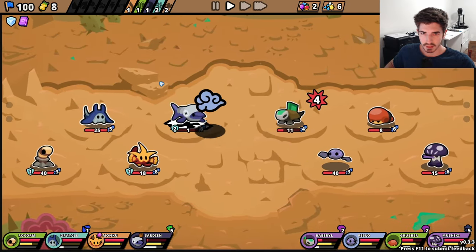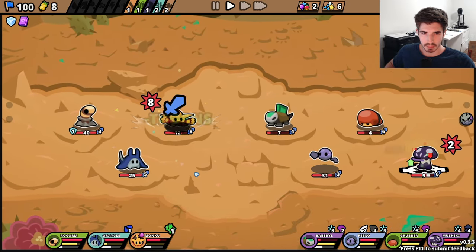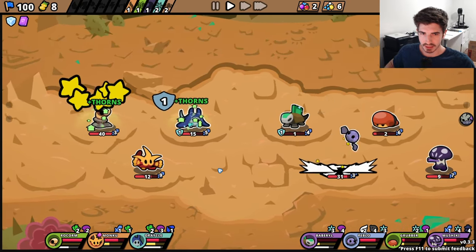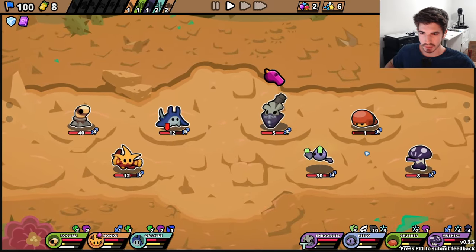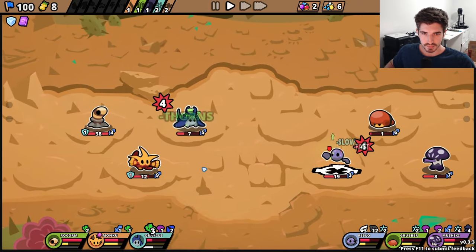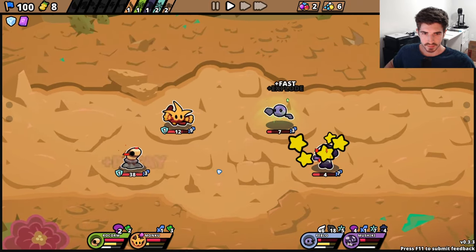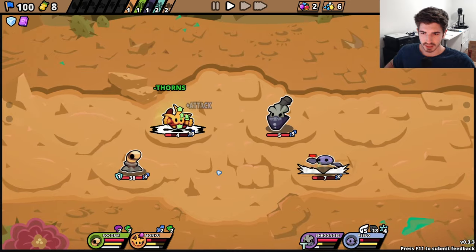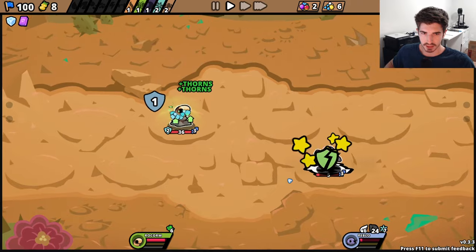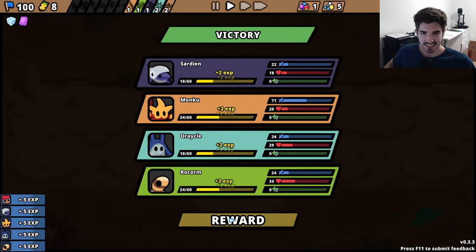Okay. I'm now realizing that guy probably shouldn't have been up front. For some reason I was picturing him being a tank when he was holding that item, and he's definitely not a tank. Alright, hopefully we can still take these homies out. It's getting a little close, but their back line is pretty weak. Oh, it's going to be close. I think we're good. Oh, that kind of hurts though. Can our tank take him out? Surely he doesn't lose here. Alright, we're good. That was almost bad.